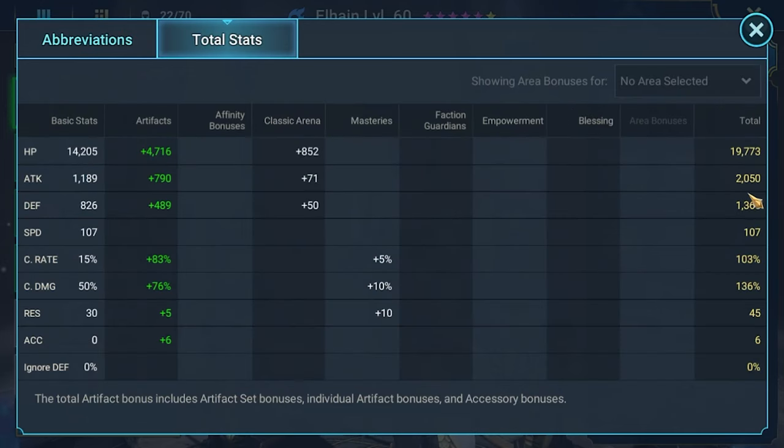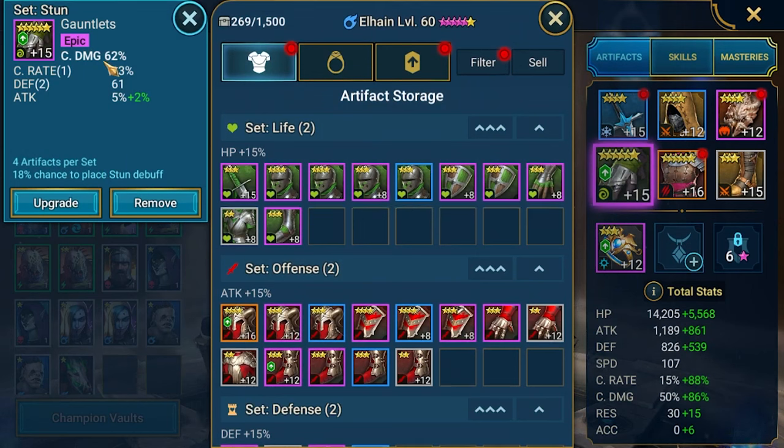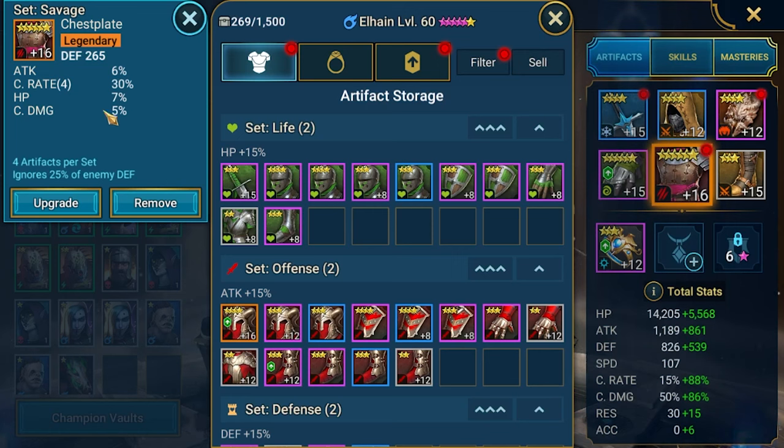Let's check the stats. We got currently 2000 attack — great. I just re-geared her a little, so she is now fully crit-capped. Crit rate is 100, even a little bit above. Crit damage is 136, which is great. We got crit damage gloves as the main stat. I'm scared to upgrade these to level 16 in case I get a speed substat — these are the best gloves on the account and they're six stars.